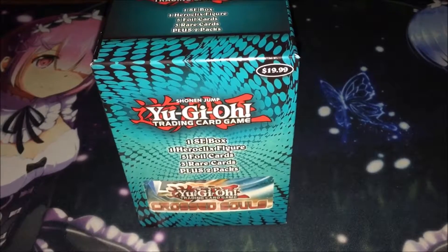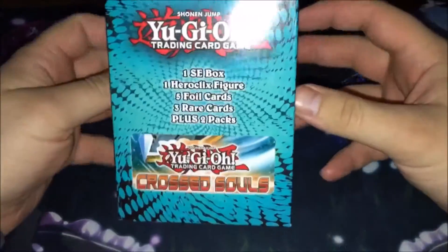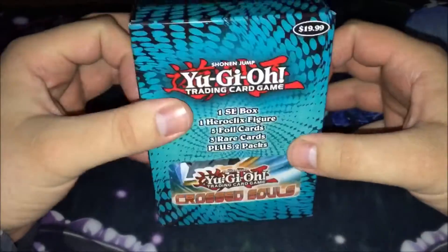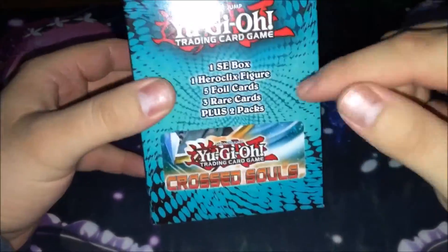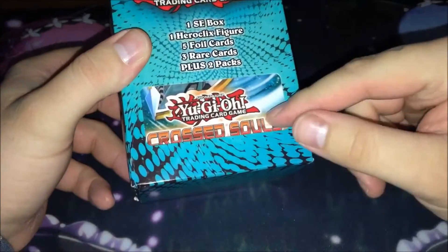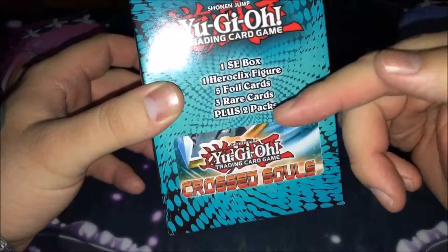What's up guys, Beer with ABCDuos bringing you a brand new video. Today we have an unboxing of a new kind of mystery box from Target. I know a lot of people have been doing these — they're not like those big mystery boxes with a PSA Cyber-Stein ad that would probably never happen. It's simple: you get one special edition, and as you can see it's a Cross Souls hero clix figure of Yu-Gi-Oh, five foil cards, three rares, and two packs.